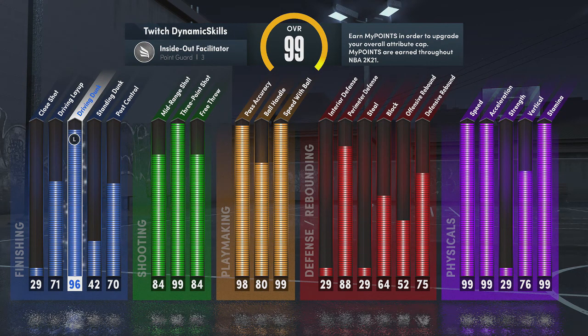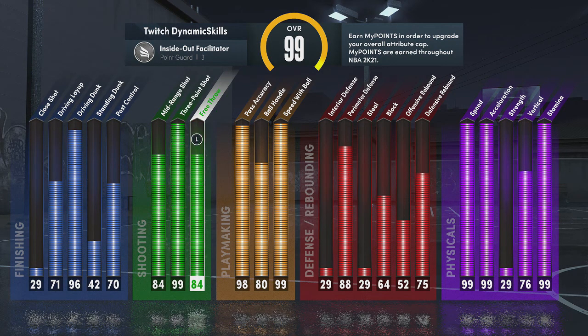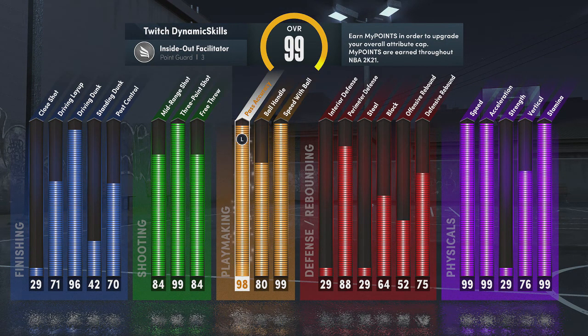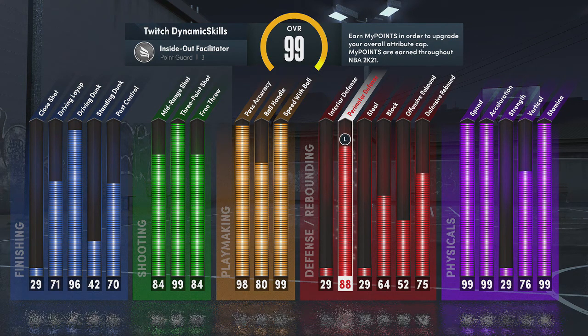96 driving dunks, contact dunks, and 84 mid-range, 99 three-ball. All the reps in the rec, so I'm pretty sure some of you guys are playing rec. Also, if they foul you, you'll still be able to get to the line and knock the free throws down. 98 pass accuracy, 80 ball control, 99 speed with ball.